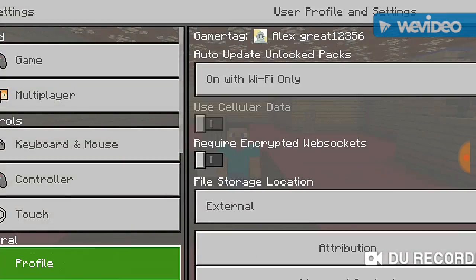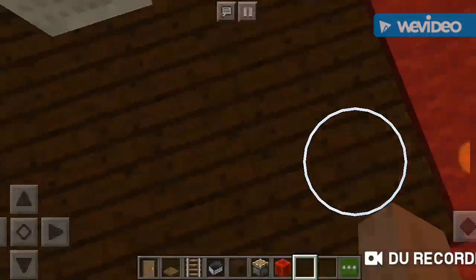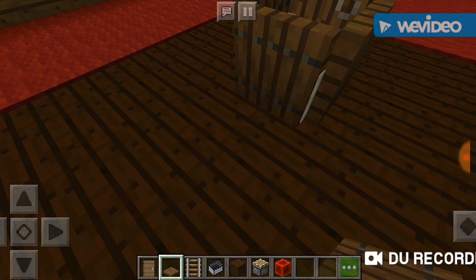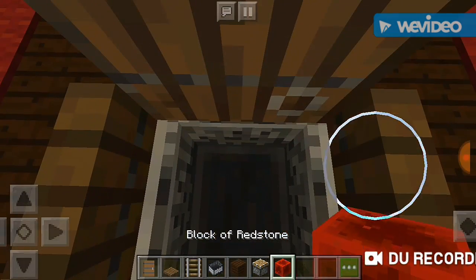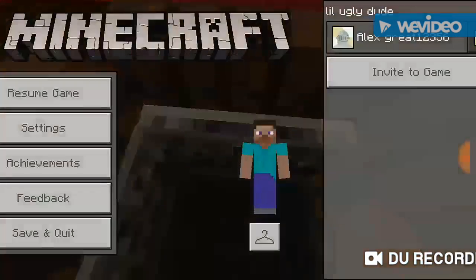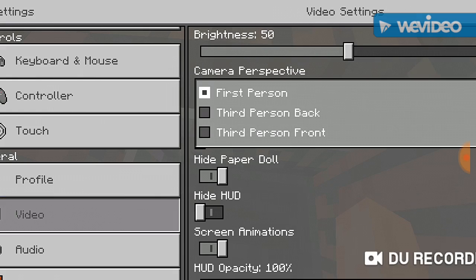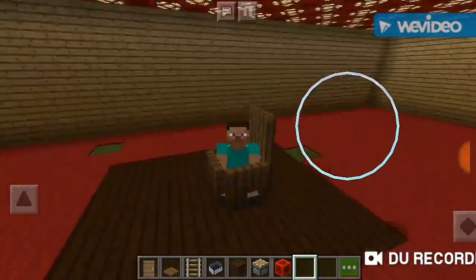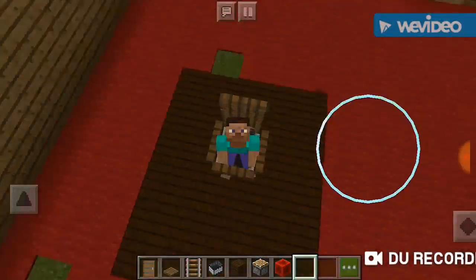And there you go — there's your little chair! If you want, you can put a little table around it. There's your little chair — you can surround it with a dining table. Now let me teach you how to make a table where you can actually put stuff, and you do not need add-ons for any of this — normal plain Minecraft, guys.